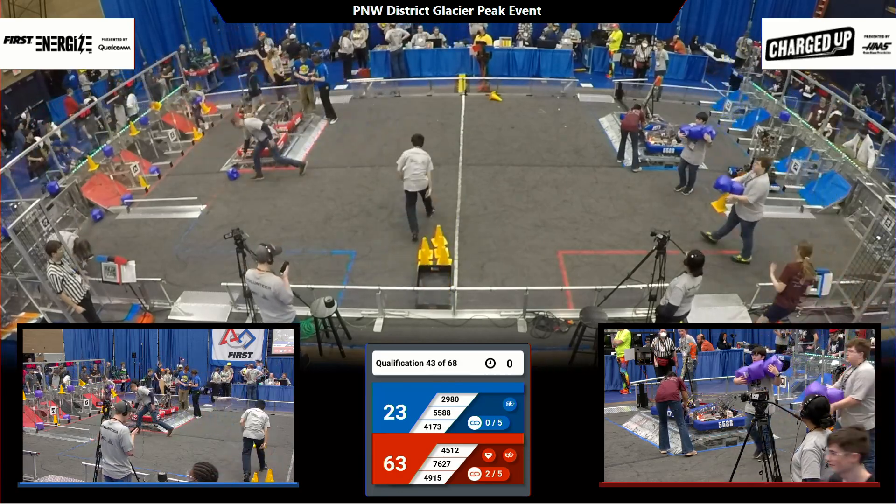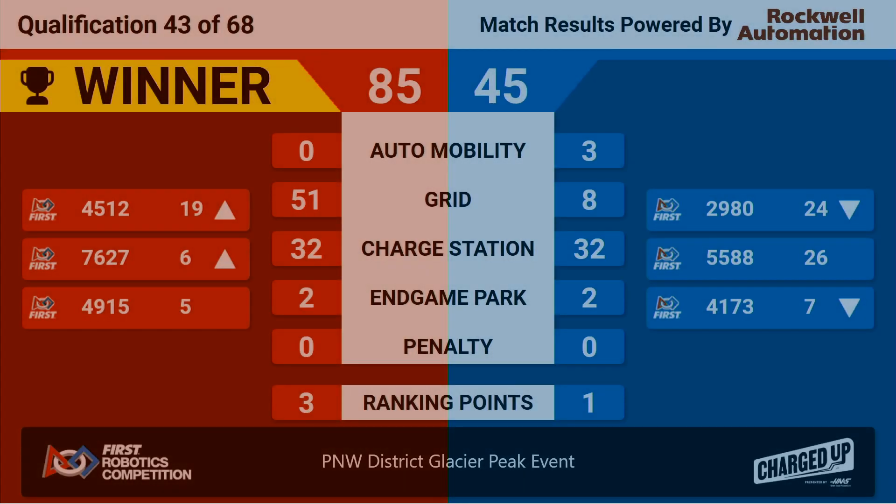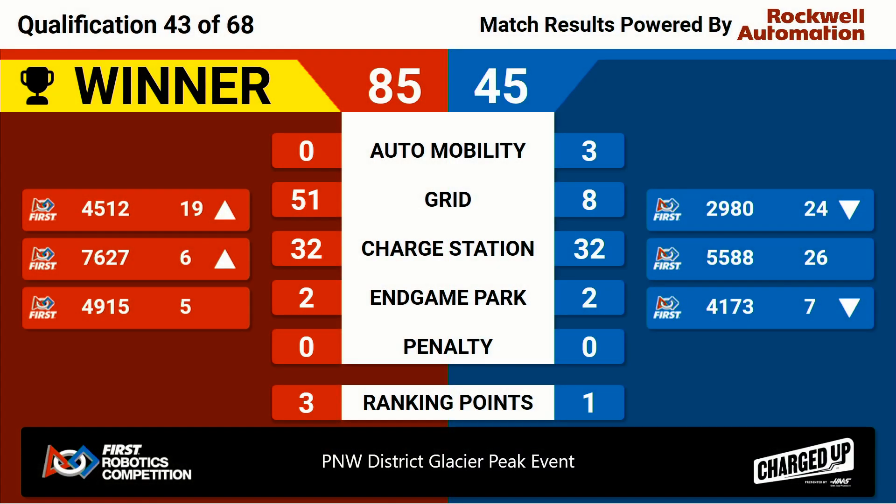Very quick confirmation on our scores here — let's take a look at the big board. Red Alliance takes it home, 85-45, and three ranking points for Red. Bearcat moves up from 7-6. Spartronics holds steady at 5. One ranking point still for Blue — nice work for being only down to two robots.